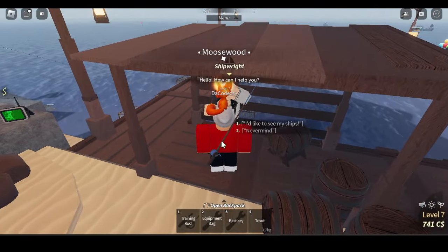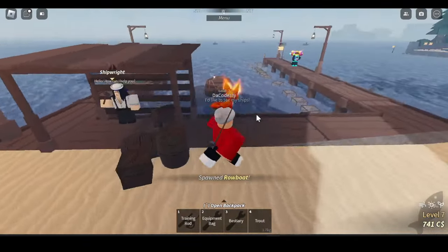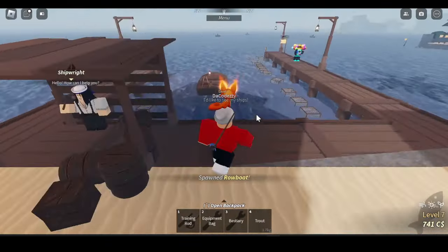First things first, what you guys want to do is go ahead and get yourself a boat. If you guys don't have one, you can go ahead and buy one — it's only 700 for this default boat. Once you guys buy this boat, you want to make your way over to Sunstone Island.